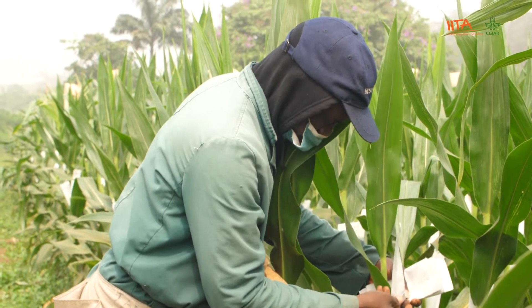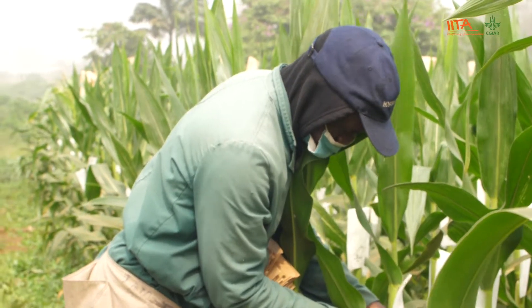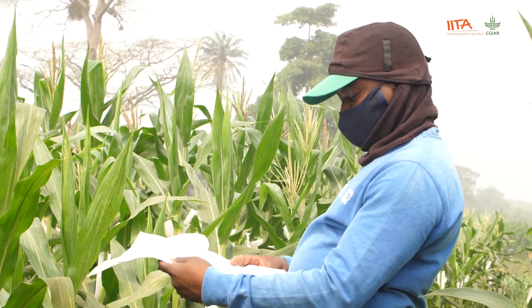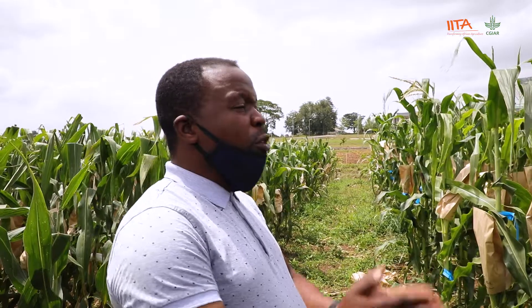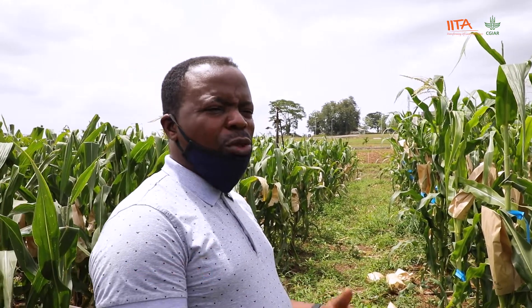Once you cover the silk and it comes out, they will bag the pollen grains, and then it will be applied to the female aspect. Once it dries, we'll harvest them line by line, because it's breeding work that doesn't need to be mixed together, and they need to follow the new protocol for genetic purity. These are the basic techniques that we do in the Maize Improvement Programme.